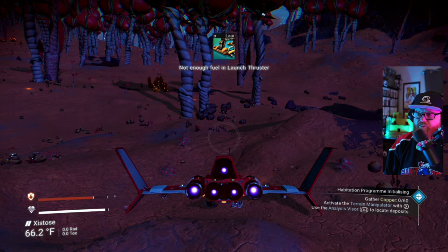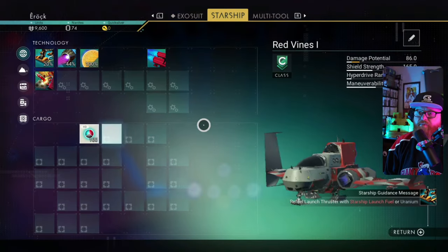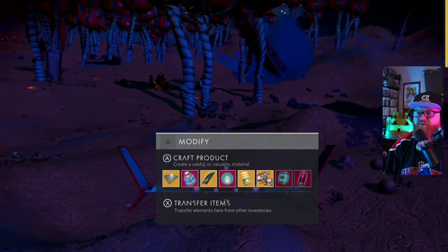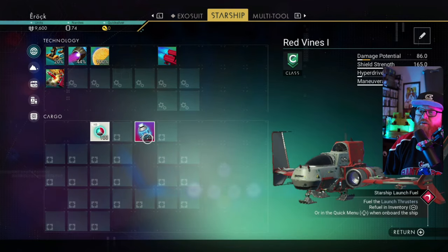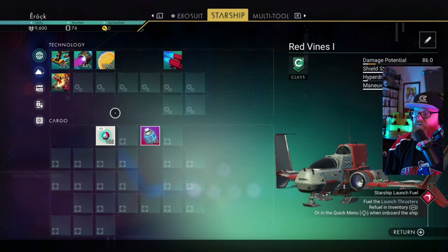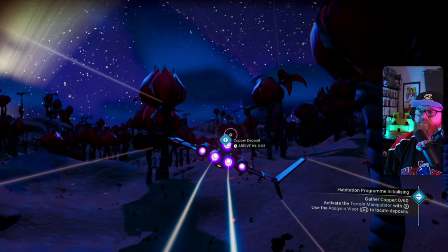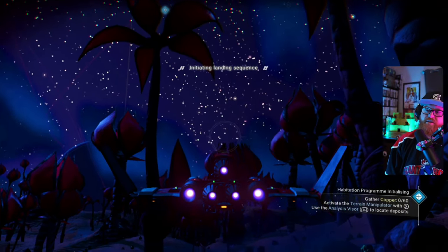Let's see what we've got for fuel — we might need to work on that first. We're going to need to make launch fuel. To make that, metal plating. Here we go — we've got a couple of launch fuels. Let's charge it up. There we go, now we're good. It's nighttime and we can see the lode right next to us. Let's drop down and load up on copper so we can switch to that terrain manipulator.